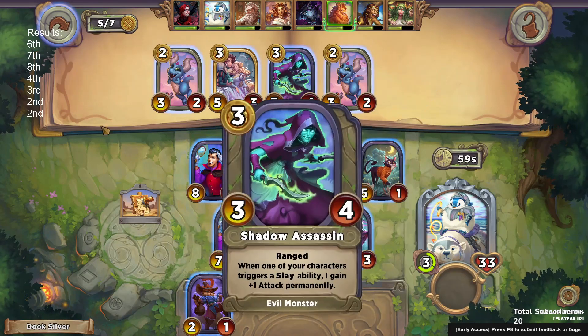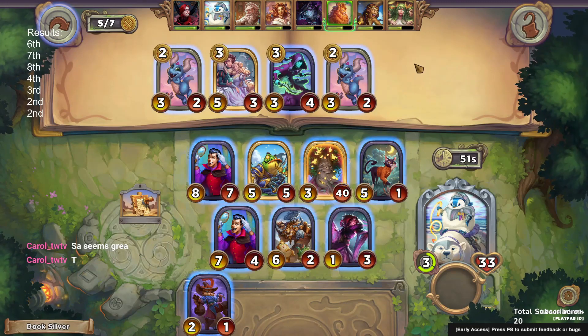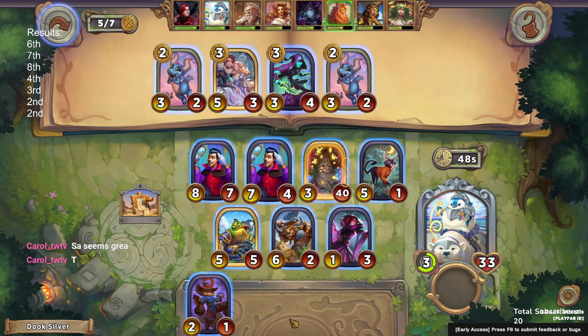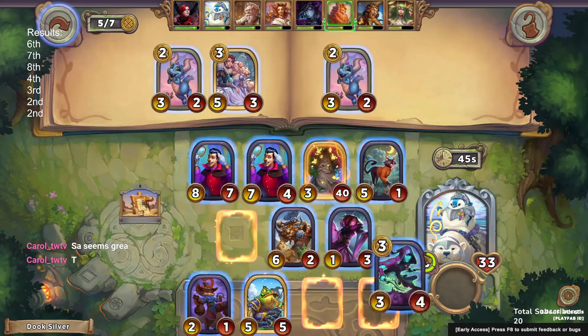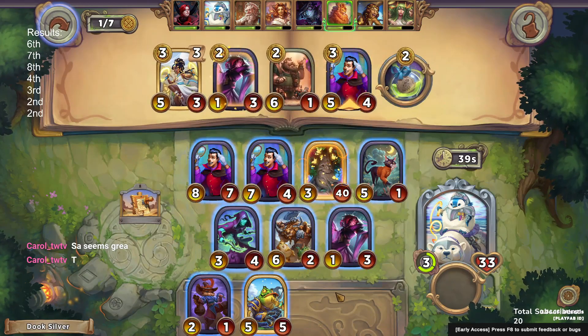We pick up the vampire pair and put a little bit of extra attack on the second vein. I think we're going to take the shadow assassin — we do need the slays to get the scaling, but it's also a range character behind the Sultac, which is going to be very good.